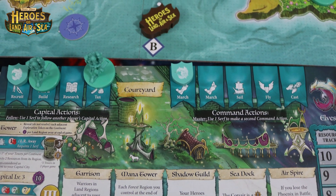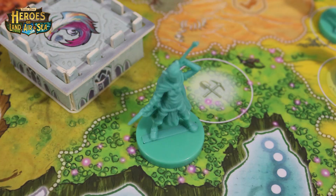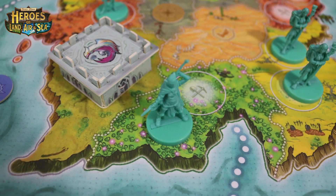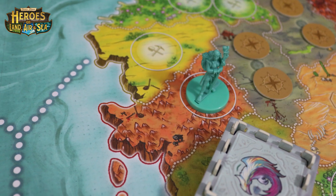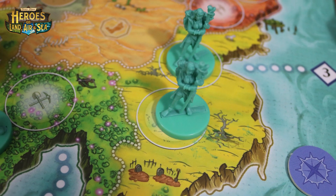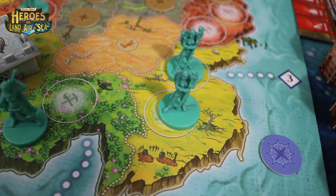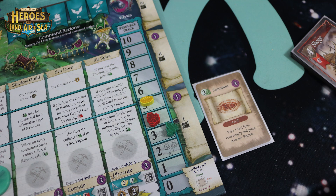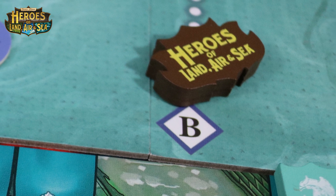After all players have taken turns placing their two action markers, all players gather resources based on their units in different locations. Each unit in a location gains you one resource of that type. A serf in a specific type of area gains you an extra resource if they are in the circle in that area, so this serf gains you two ore. If there are two circles in the area you can put two serfs in and gain extra resources. Then you calculate all resources, increase your resource track, clear your action board, pass the first player token, and begin a new round.